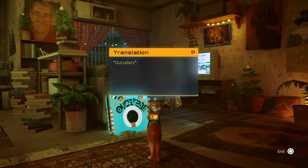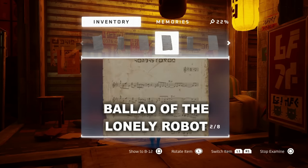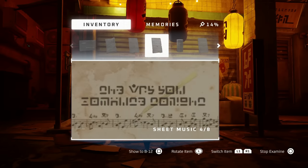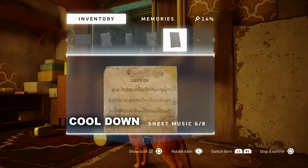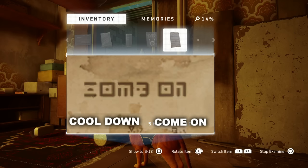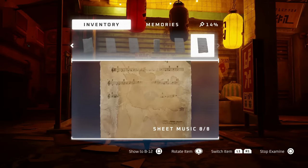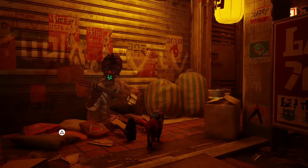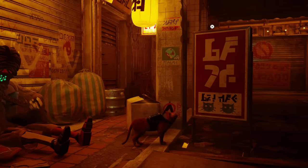Luckily, when B12 translates anything that fits into our code, it's usually pretty accurate. The most helpful thing we can find in The Slums is the sheet music, as most of them are directly decoded by B12 down to the letter. The first two are 'Petit Vos' and 'Ballad of the Lonely Robot.' Then we have 'Untitled.' The next two are 'The Way You Compute Tonight' and 'Tomorrows.' B12 says the next one is called 'Cool Down,' while our cipher translates it to 'Come On' — I'll just assume the cipher was correct. The final two are 'Mildly Important Information' and 'Unreadable Sheet Music,' the latter of which sounds surprisingly good for being called Unreadable.